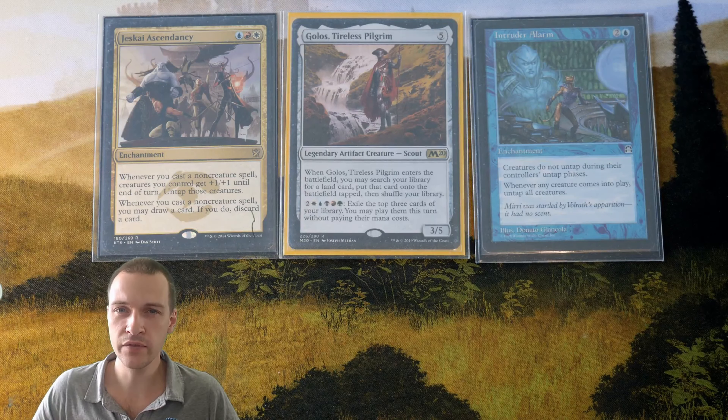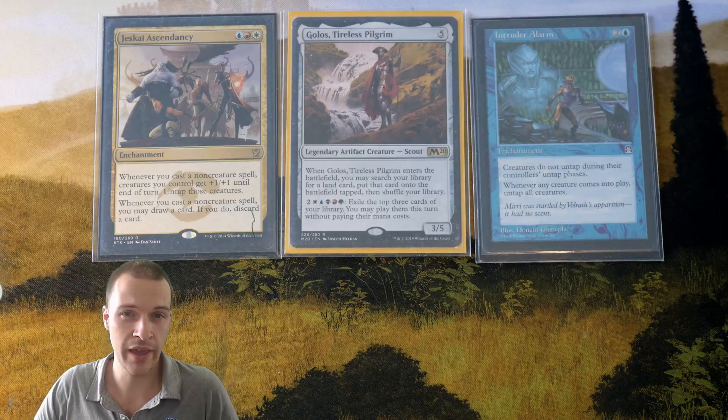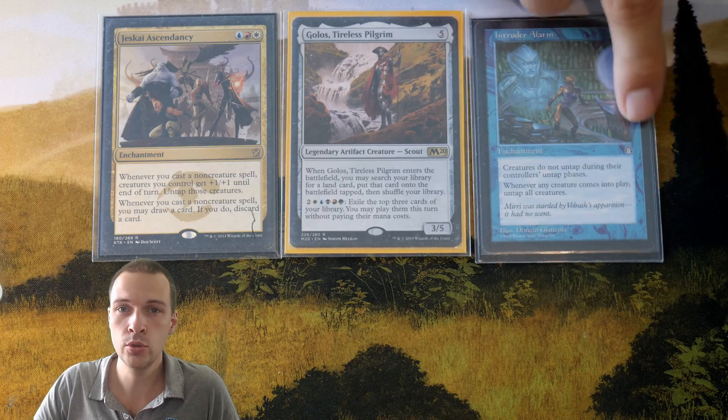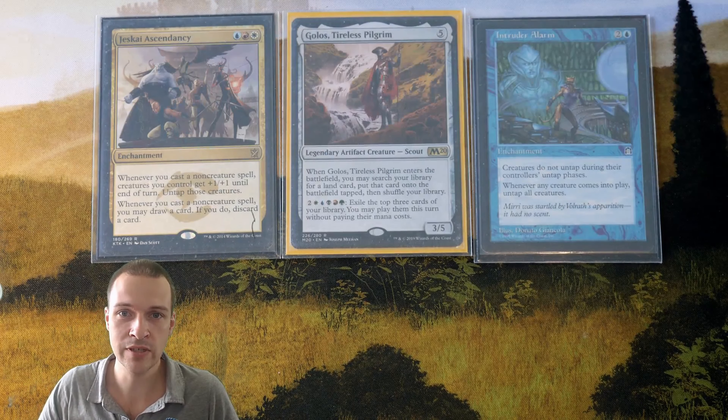The game plan of this deck is pretty straightforward. You want to ramp out a bunch of mana dorks in the early turns, cast Gollus for some extra land value, tutor for one of these two enchantments, cast it, then activate Gollus' ability with your mana dorks to exile the top three cards of your library. If you hit a card that is activating one of these two enchantments, you will get an untap trigger on your creatures to activate Gollus' ability once more, and if we were successful, we will be able to cast our entire deck.